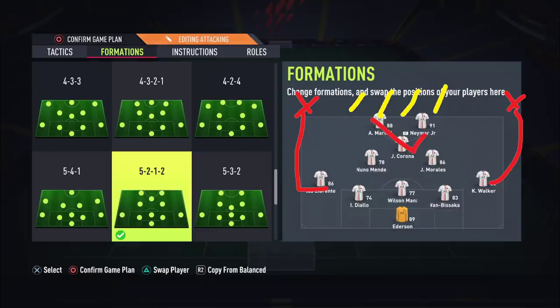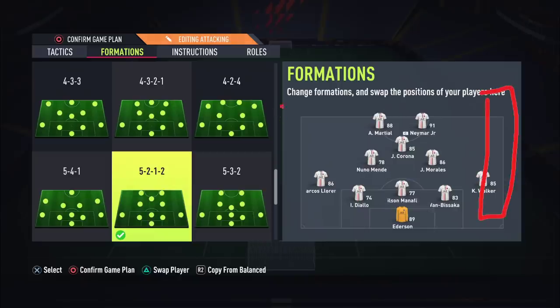If your opponent is playing a traditional narrow system, when these guys go forward they will be completely and utterly unmarked. When you use this in-game you will see what I'm talking about. When they're narrow, you create a numerical 3v2 advantage with your CAM and two strikers, and your left back and right back are going to be completely unmarked. You can switch the ball to them and they'll be unmarked every single time because the game has no register for someone in the defensive lane.